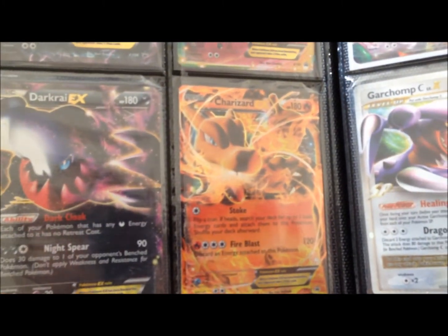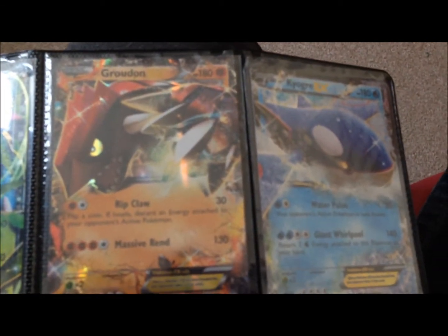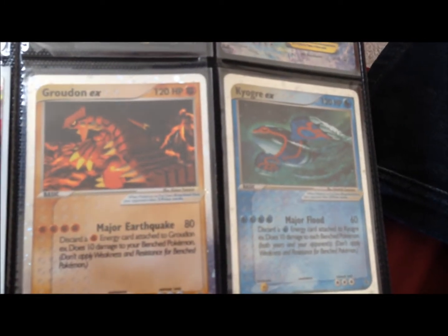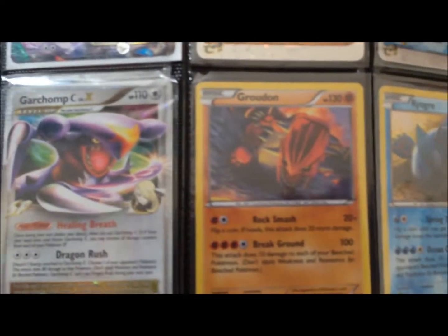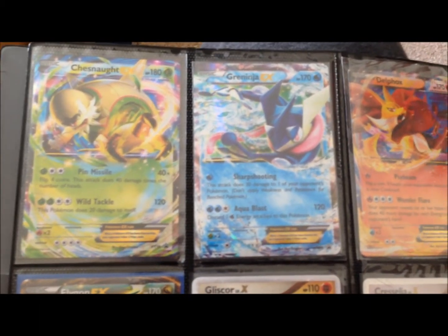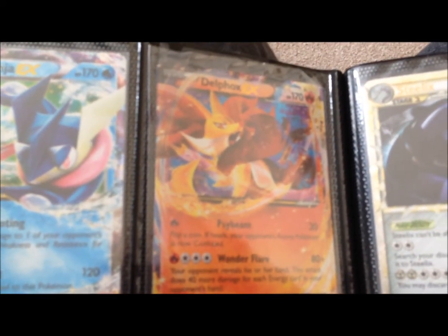There's the other Dark Cry and a Charizard. Over here we've got a Venusaur EX — sorry about the glare — Groudon, Kyogre. There's that shiny mega Gengar, old school Kyogre and Groudon EX promos, the Garchomp C, and another Kyogre. Some of the new tins I got were the Chesnaught EX, Greninja EX, and the Delphox — that artwork is really something, I'm a real big fan of it.